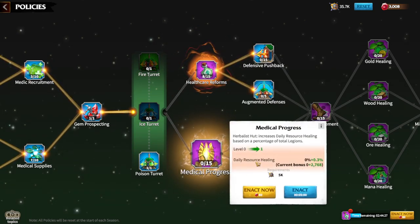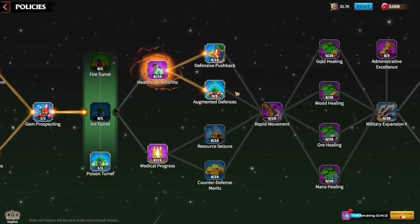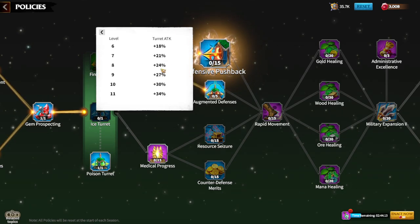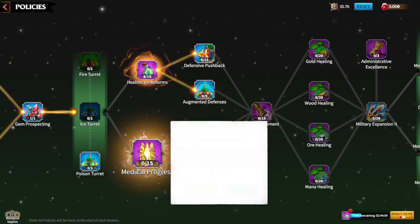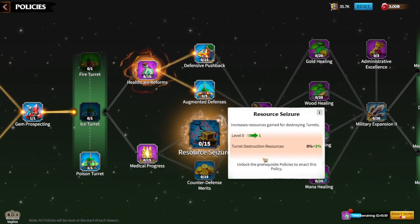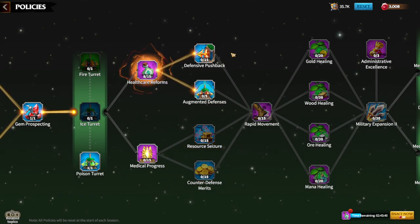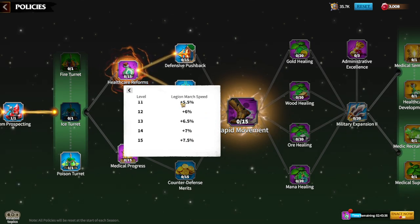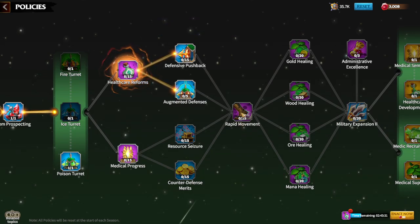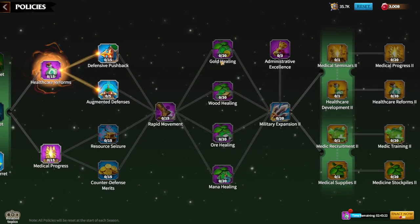Resource healing policies can be upgraded later. There are additional buffs to towers here: Defensive Pushback gives turret attack up to 50 percent, and Augmented Defense adds additional levels to the turret. Rapid Movement is an amazing priority policy — up to 7.5 percent more legion march speed, buffing every unit type: mages, marksmen, cavalry, infantry, and flying units.